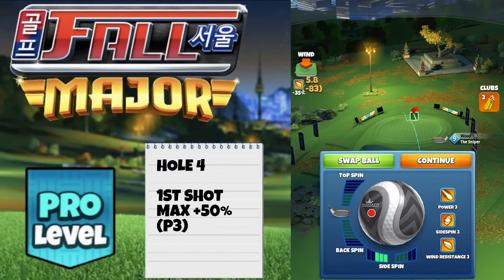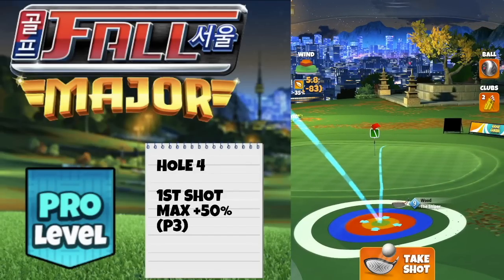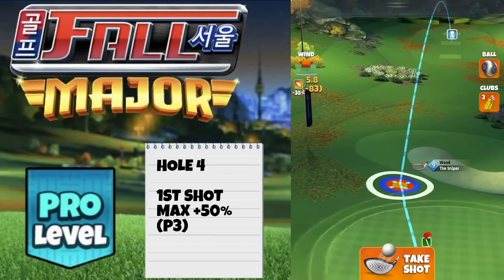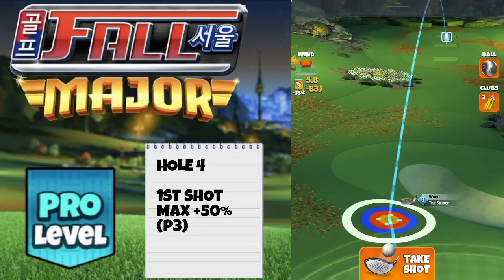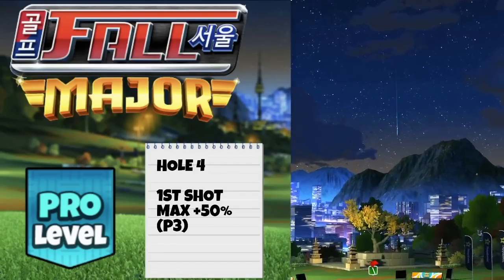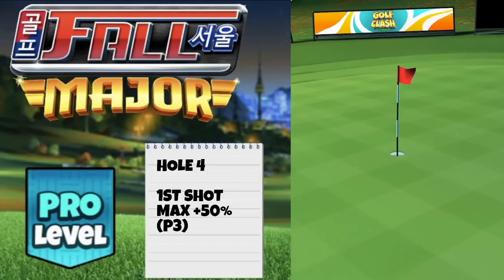Nasty wind angle on hole four but we've got a drop for you. I recommend a kingmaker in all winds - three bars of side spin to the left is all you need, no top spin, no back spin. Set up with the ball guide deliberately missing to the right and going long. Red ring just around the rough line, ball guide going to the fringe - it's missing over a cup to the right. Adjustment is max plus 50, power three. Lower level snipers will struggle here - sniper nine or ten should be absolutely fine - and we drop it for a hole in one.